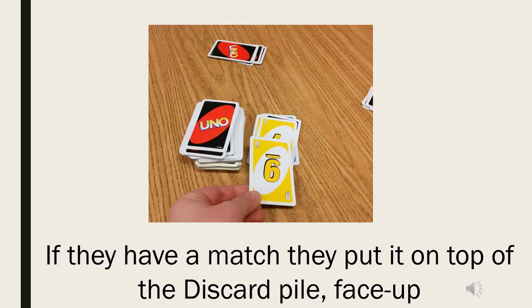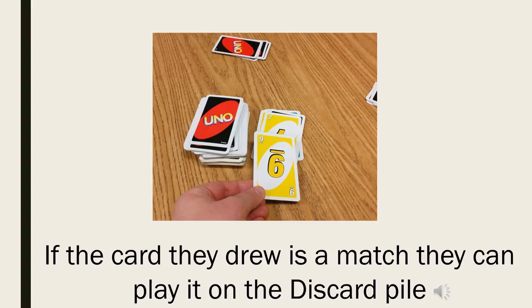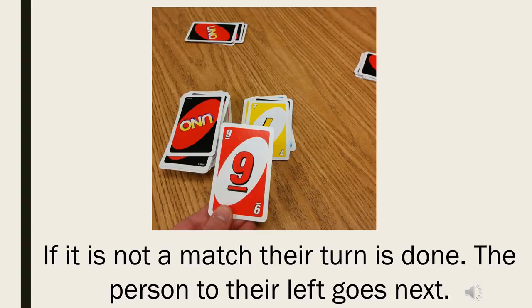If they have a match, they put it on top of the discard pile face up. If they do not have a match, they draw one card from the draw pile. If the card they drew is a match, they can play it on the discard pile. If it is not a match, their turn is done. The person to their left goes next.